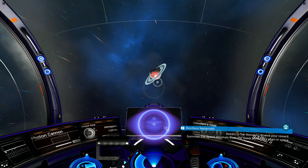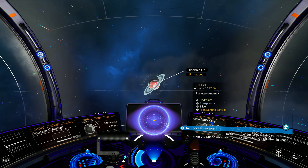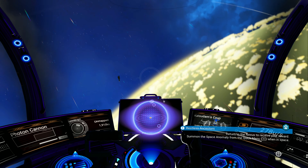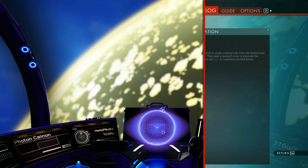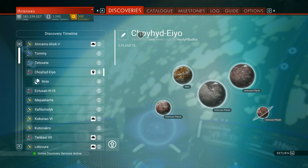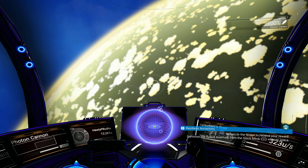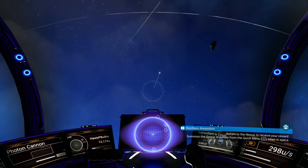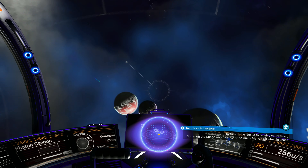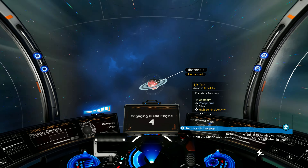This one's kind of neat — another red ocean, a red star. That's the planetary anomaly, and those are the five planets. We might build a base on this one. The planetary anomaly is so far away, but I'm thinking if we're going to build a base it's going to be on that planet — let's check it out. A minute and a half to get there, we have a little bit of time to think about it.